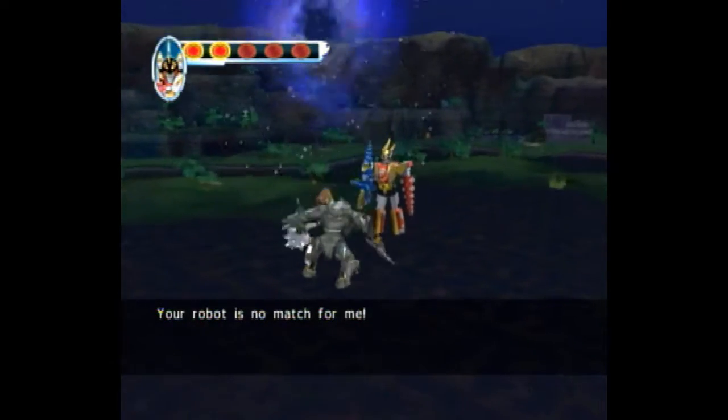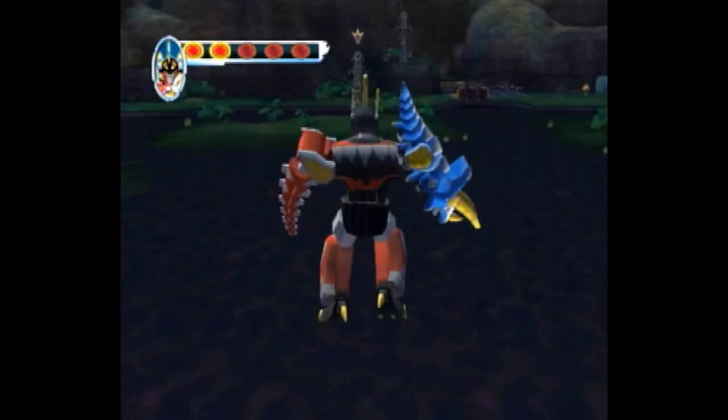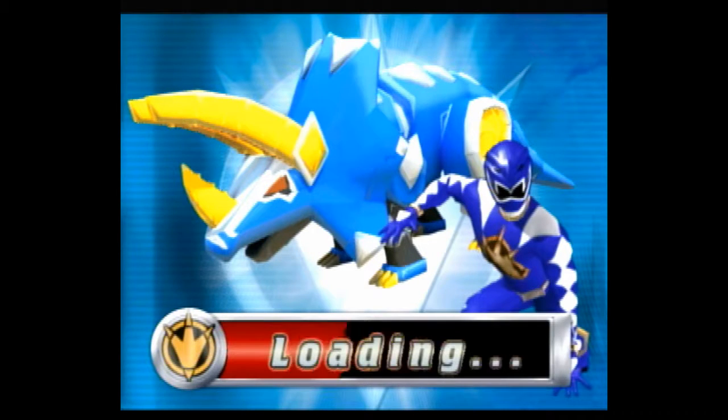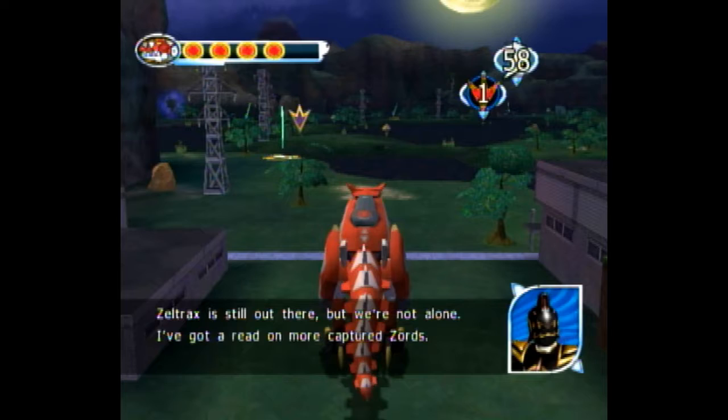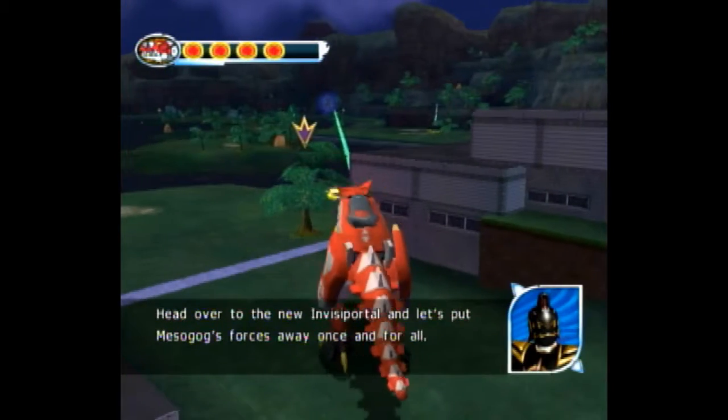Then you go through this little cutscene that you can't skip. You want to hit A, and you can jump there if you hit A fast enough. You want to turn — see, this is weird, I need to time this correctly.